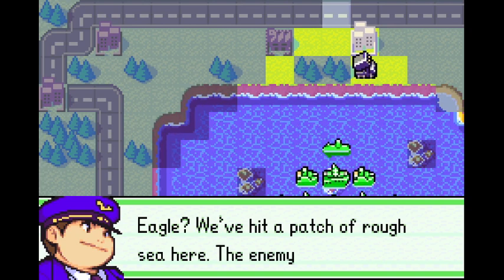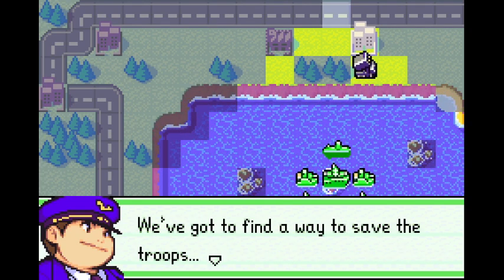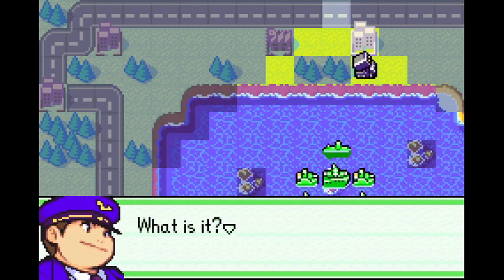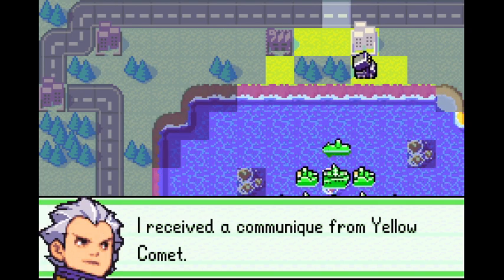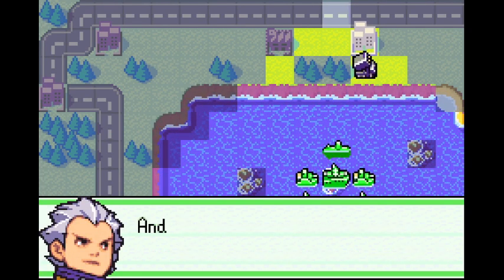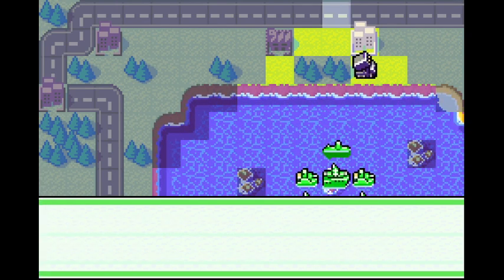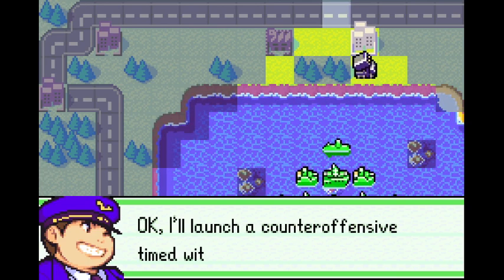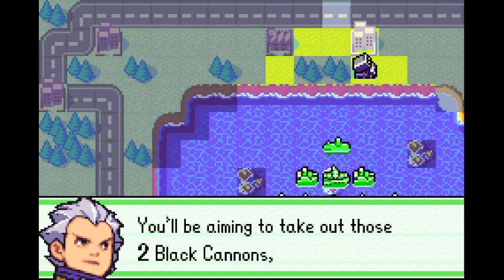Getting into the mission at hand. It's a Fog of War map, which means we can finally use Reefs to hide our units. That's the one different kind of sea terrain, so we're finally going to make use of it. We've got reinforcements from Yellow Comet, led by Kanbei himself. Maybe this will be a fun mission after all — it kinda isn't.